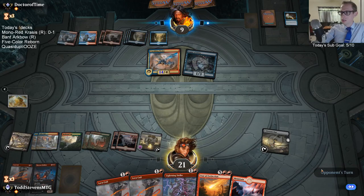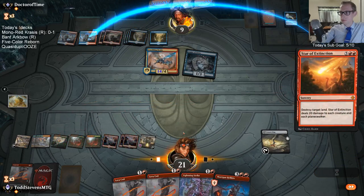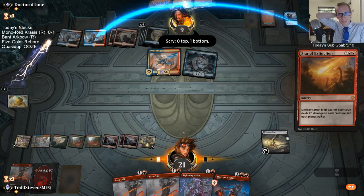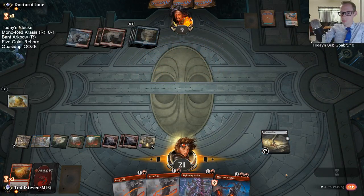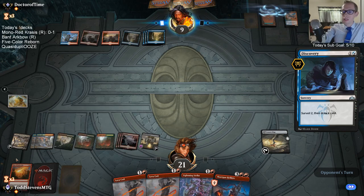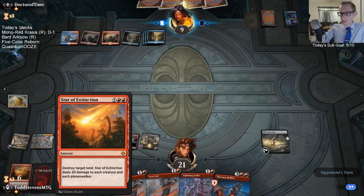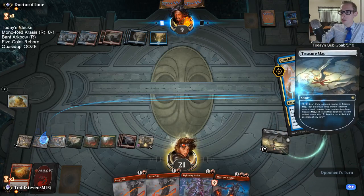I can Star of Extinction. Then if it gets countered, I can still Coil. Star of Extinction would be too strong if it was uncounterable — it would see a whole lot more play. It does kind of feel like it should be uncounterable though, right? It's this huge star, like this big-time meteor that makes everything go extinct.